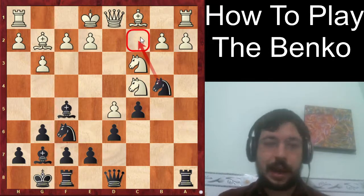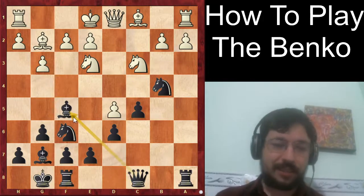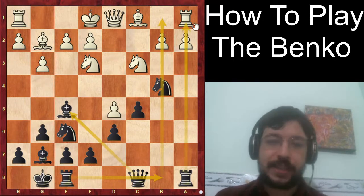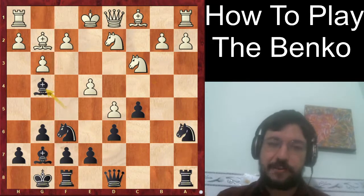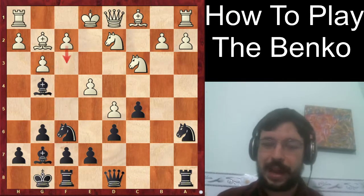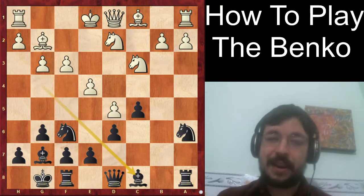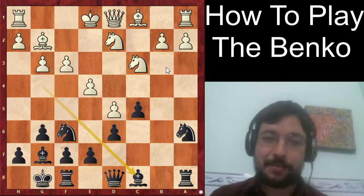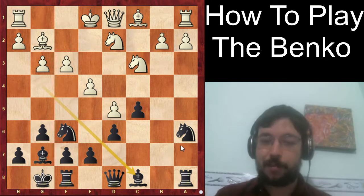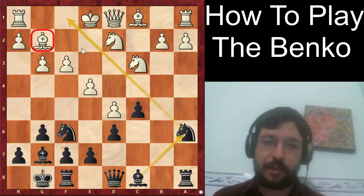Gukesh was probably nervous about knight b4 and a knight coming into c2, but white can consolidate with knight e3. After e4, black played bishop g4 — a nice move to force a slight weakening like f3, or at least provoke it, and then the bishop slides all the way back to c8. The idea of bishop c8 is that we want to bring the bishop back to a6, keeping in mind that white has committed the bishop to g2, leaving a very beautiful open diagonal now that the white pawn has moved.